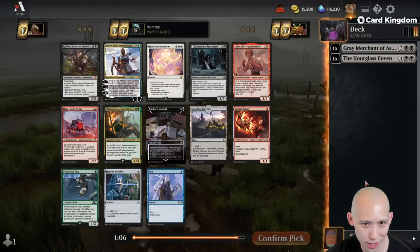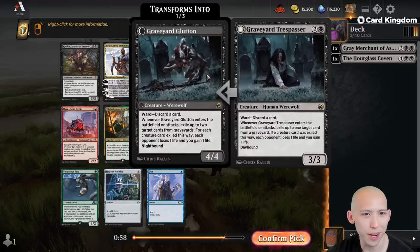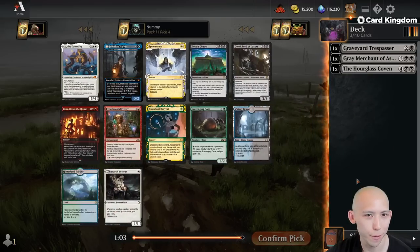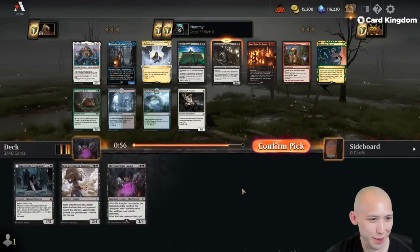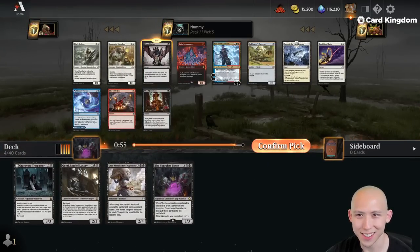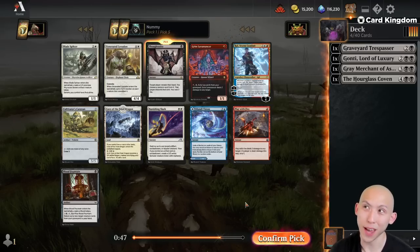Rankle now and Graveyard Trespasser — two very good black cards. I actually like Rankle less than Trespasser; it's surprising how much work the Trespasser does just as a random three-drop. Forcing Mono Black — Gonti and Citadel. Let's take the Gonti, plan on wheeling the Citadel. I have not done a Mono Black deck in this format yet, and this is going to be a fun one.